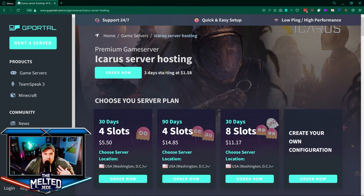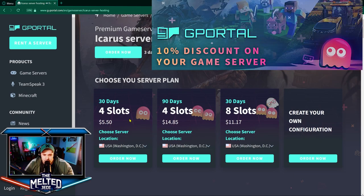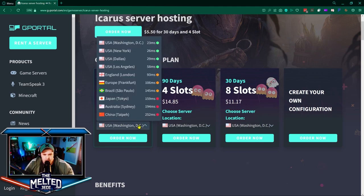If you're only wanting to run a server for a couple of days for you and a couple of buddies over a weekend, a dollar fifty-eight is really cheap — and that's not per day. Otherwise, you can buy 30 days with four slots — meaning you and three other people — for five dollars and fifty cents. You're gonna save 10% off that using my coupon link. Four slots for 90 days is $15, and eight slots for 30 days is $11.17. You can also select your server location and it will show you the ping.